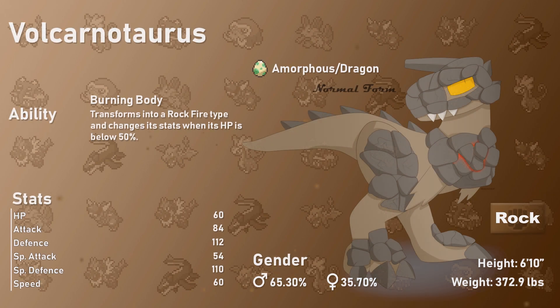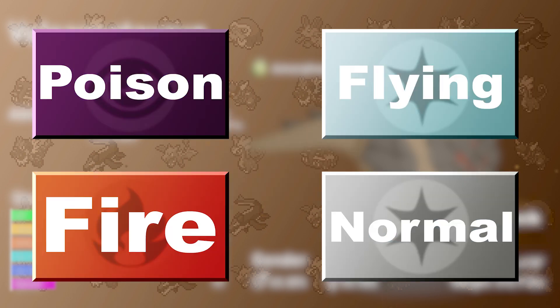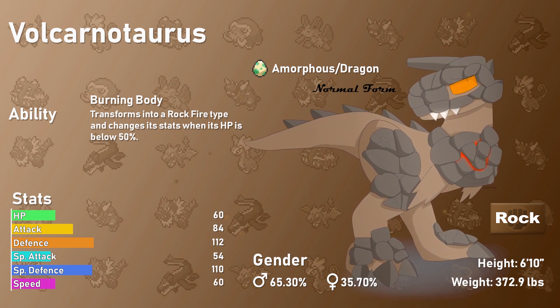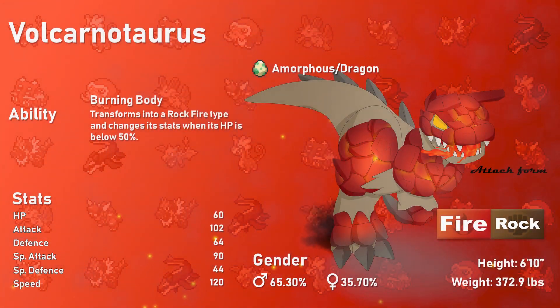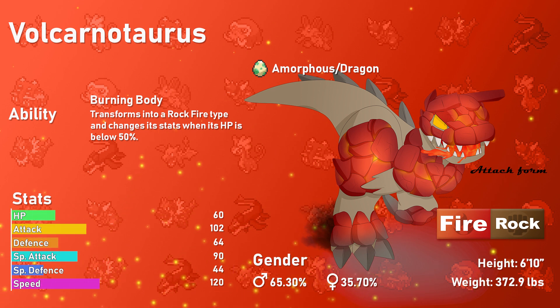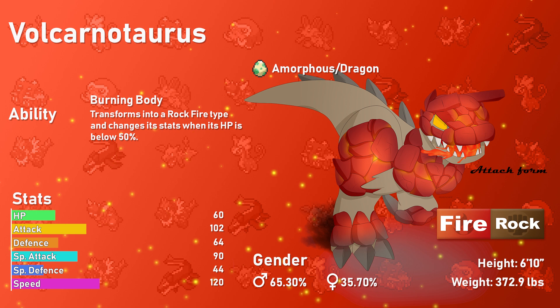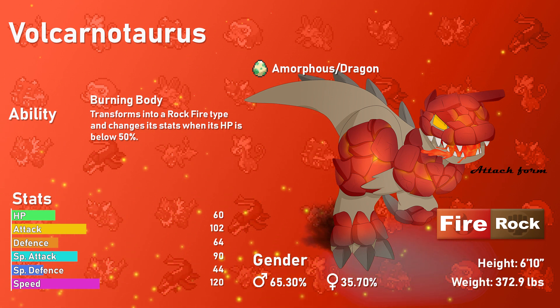In its more defensive state, it fills the role of a tank with 112 Defense and 110 Special Defense, with a mild Attack stat and Speed. Because it's a pure Rock type, it will be great offensively against Bug, Flying, Ice, and Fire types, but it is weak to Water, Fighting, Grass, Ground, and Steel types, and only resists four types. If this Pokémon is knocked below 50% health, that is when its ability becomes active and Volcarnotaurus explodes into a fiery Pokémon. It gains a new Fire typing, helping it against Grass and Steel-type moves, while also being able to take on more Pokémon types. It becomes more of a sweeper with 120 Speed and 102 Attack, plus 90 Special Attack for some diversity.